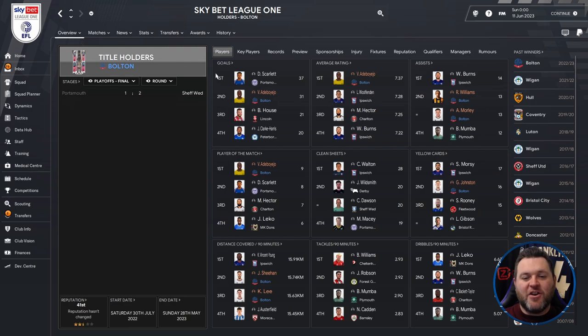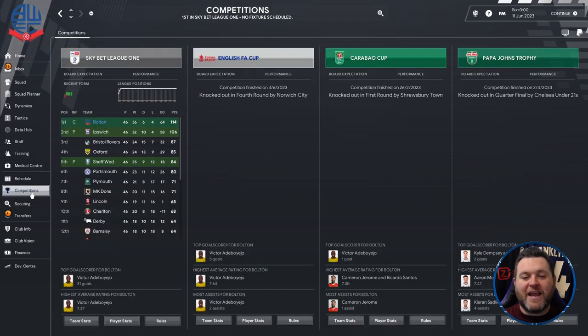On the profile page, Adeboyejo got 31 goals with a 7.37 average rating. Williams and Morley each got 13 assists. Adeboyejo got 9 Player of the Match awards. Johnston got 16 yellow cards, Sheehan covered 15.74km per 90 minutes, and Lee covered 15.63. In other competitions: FA Cup fourth round exit to Norwich, Carabao Cup first round exit to Shrewsbury, and Papa John's Trophy quarter-final exit to Chelsea's under-21s.